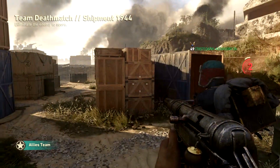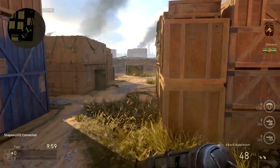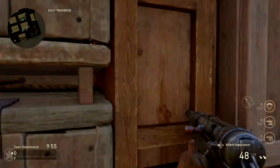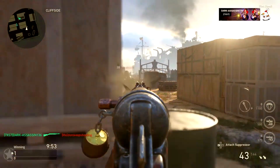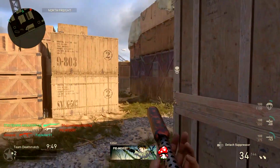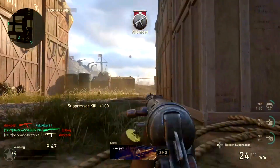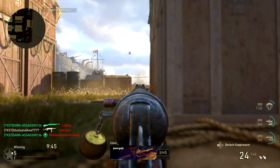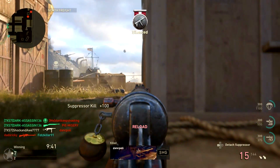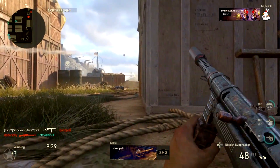Hey, what's up YouTube, it is Captain Shock here. Welcome back. Today I'm going to be showing you how to play the map Shipment — or in fact how to break the map Shipment. First of all, you want to be running a suppressor, you want to be running Ordnance, and you want to be running Mountain Division or Armor Division, your choice.